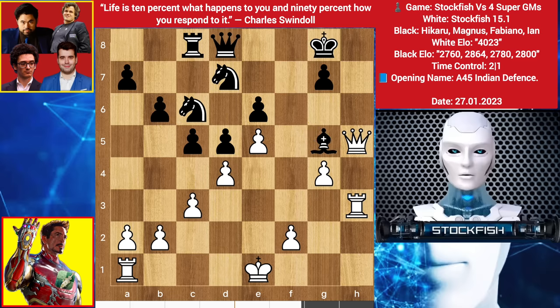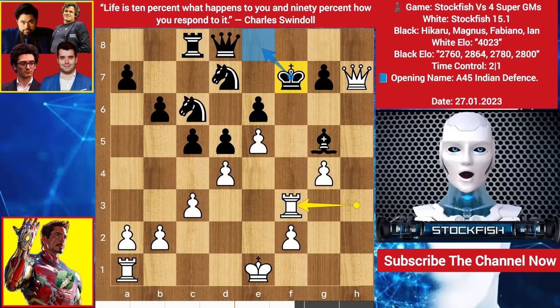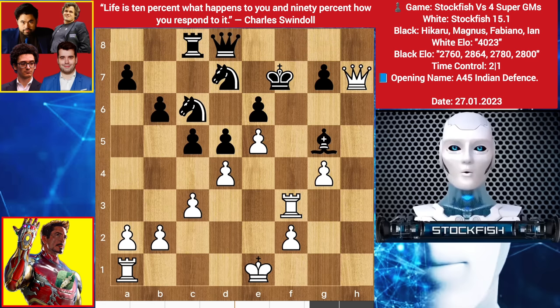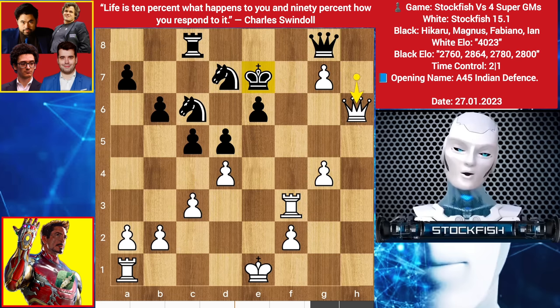So in this position we have bishop takes g5, queen to h7 check, king up to f7, rook f3 check — king can't go there because of queen g6 check, king up to e7 — then queen f7 check will be mate. And if you think king e7 is good, then queen takes check, queen checkmate. Back to the position: we have bishop to f6, pawn takes bishop, knight can't take it because g5 will pin the knight. So they choose to play queen g8 offering queen exchange, f takes g7 — a discovered check — king slides to e7, queen back to h6.